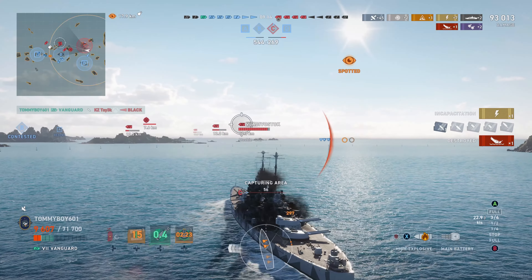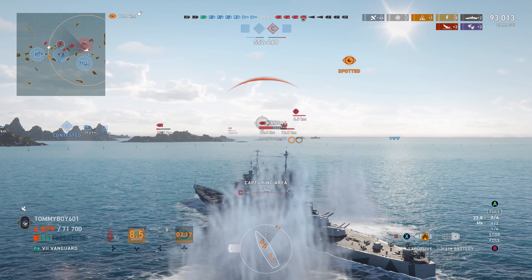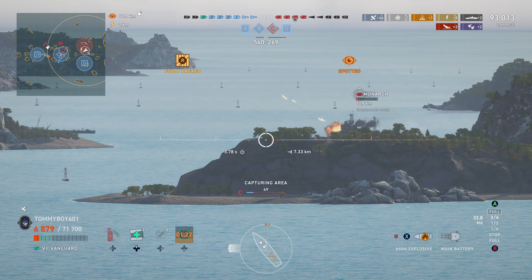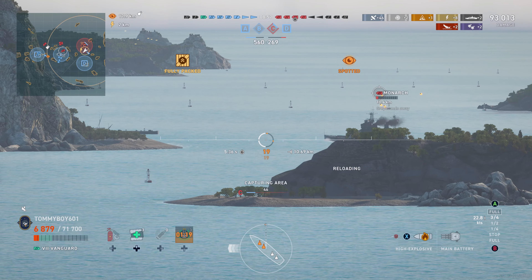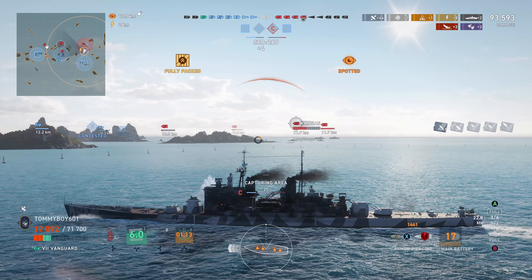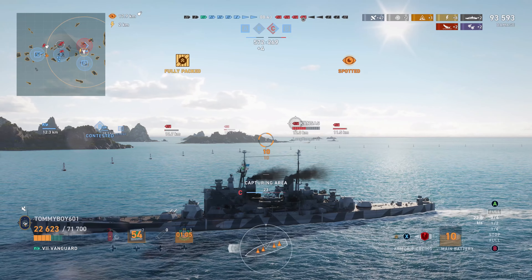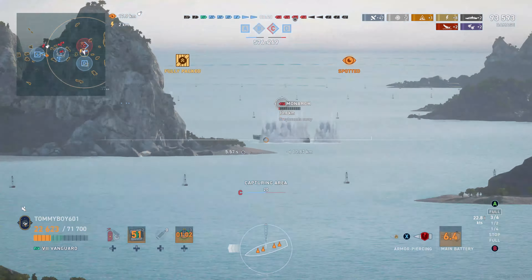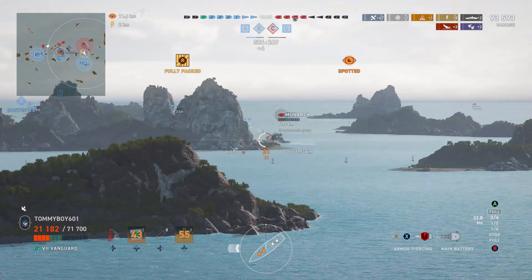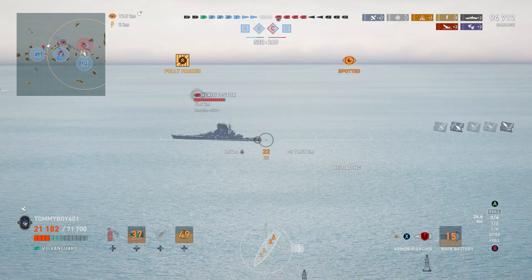One downside to this build of course is that we're not running any accuracy perks, so this is kind of the base accuracy of a Vanguard. I think it's still respectable, but it could use some work. Now we have to start considering our options because we don't have a lot of health to give away. We may start using our stealth build just a little bit more, but I wanted to knock that Monarch off the map. If we could do that, we'd be able to begin engaging the Kansas and the rest of them. We recovered a good chunk of health with that last heal, and we're going to have the potential to heal back another good chunk.